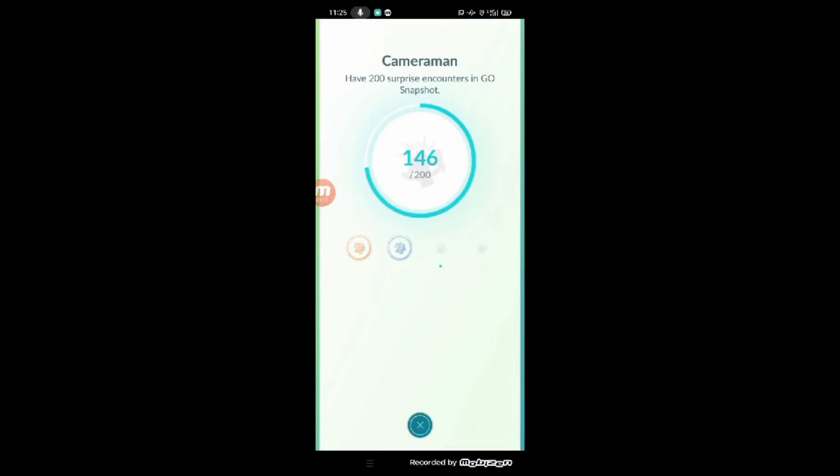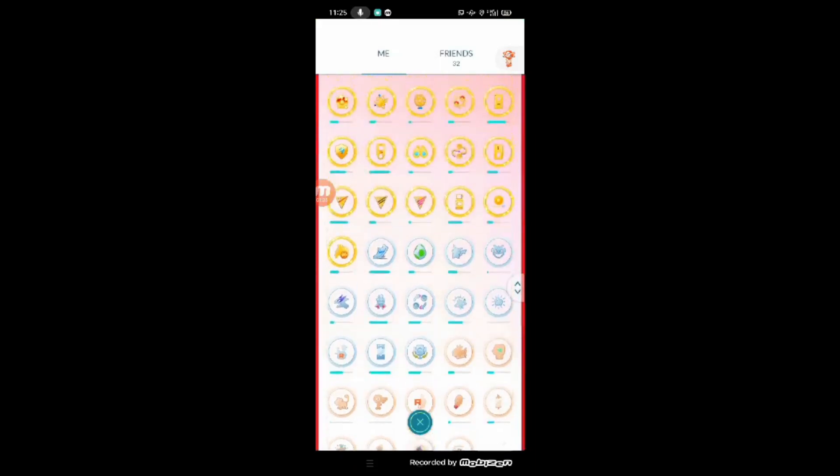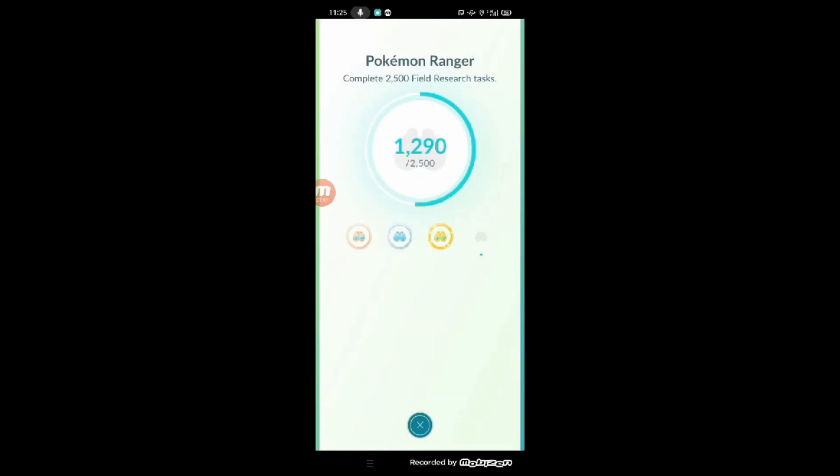There's also the Cameraman medal: have 200 snapshot encounters in Go Snapshot. You can take up to 5 snapshots on Community Day and 1 snapshot on regular days. There's also the Pokémon Ranger medal for completing 2,500 field research tasks — make sure to do it, it's really easy.